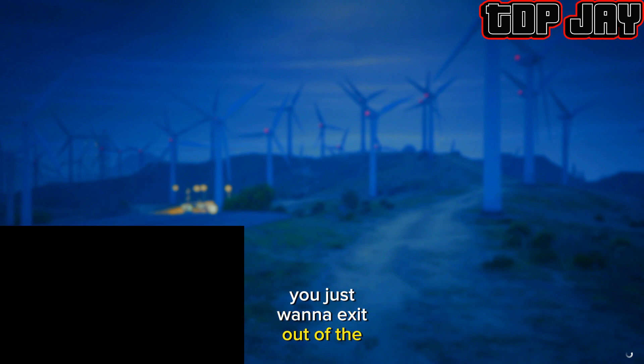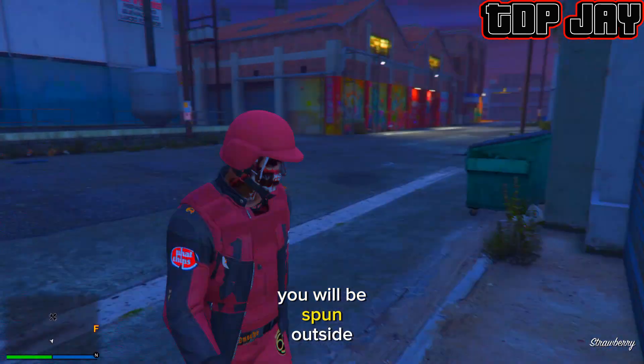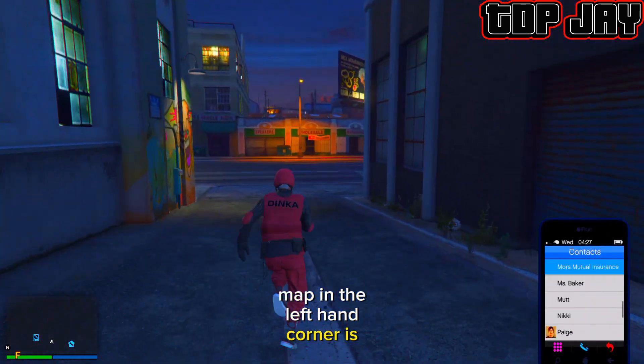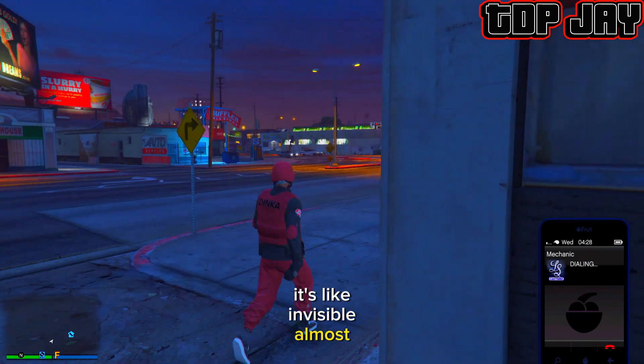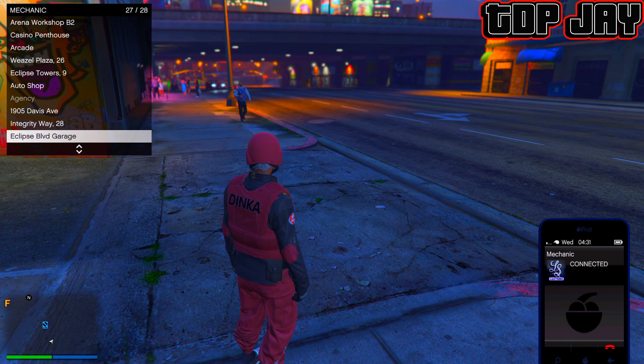As you guys can see, my friend accepted the alert to Exit All. You're going to spawn inside of the job — you just want to exit out of the job. Once you exit out of the job you will be spawned outside, and you can see your mini map in the left-hand corner; it's almost invisible. That's how you know you hit it right.